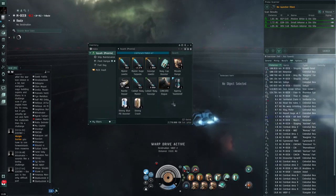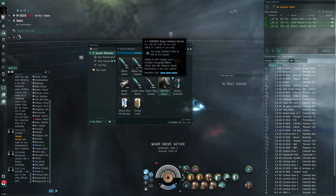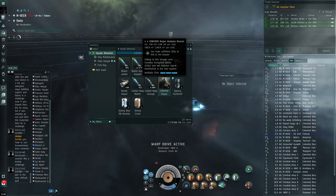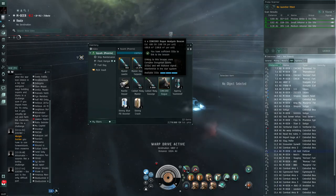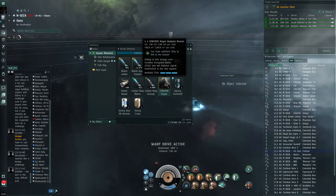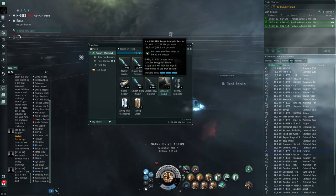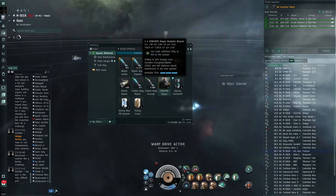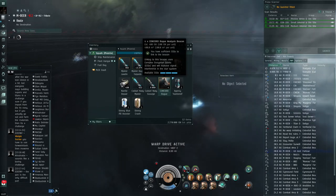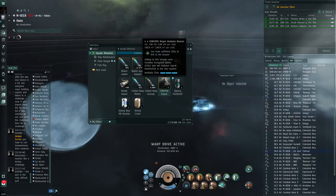So as we're warping around, we're going to be launching one of these. At the bottom, it says available CEQs — complex encryption qubits — a new thing that CCP has implemented into the game with this specific beacon. It just indicates how many times you are able to launch this. Currently my bar is full, which means that I am able to launch this three times until the next time it's refreshed.